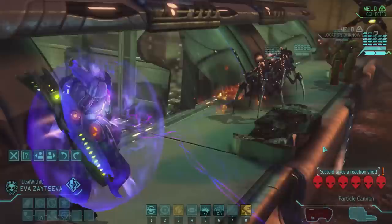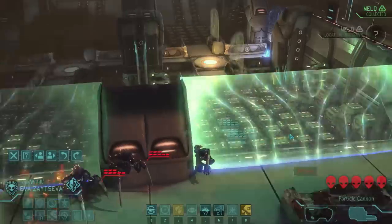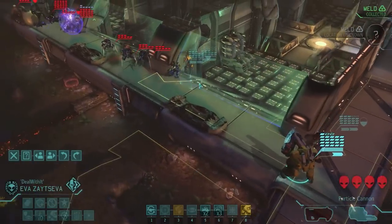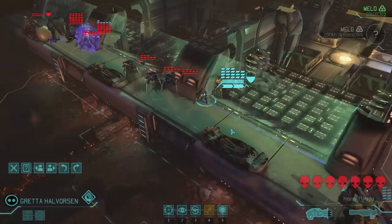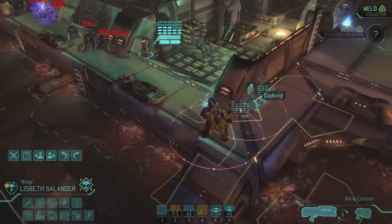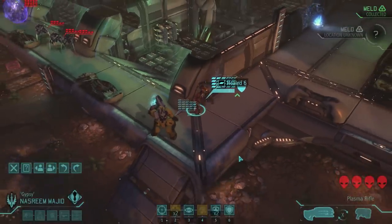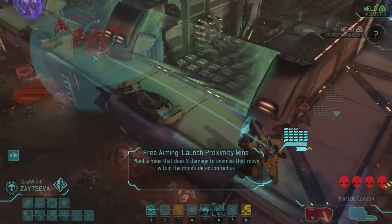So I'm going to run all the way back so I can heal Eva. She might eat a reaction shot - oh, that was just the sectoid, not a problem. Now I can throw the proximity mine somewhere around here. I could just move back with everyone and use that proximity mine near the chrysalis. I think I'm going to play it safe and just back up with everyone - it's time to back up. That's the smart thing to do, especially with proximity mines. I can actually run behind the corner and heal Lisbeth for 6. I've got 2 more uses of the medkits still.